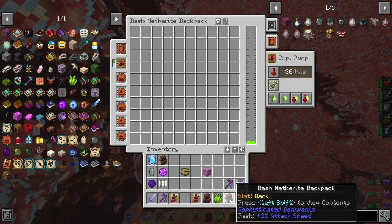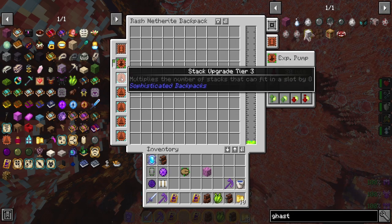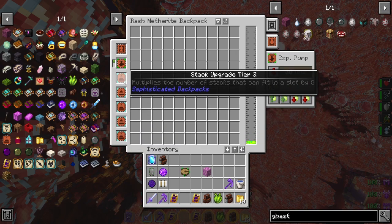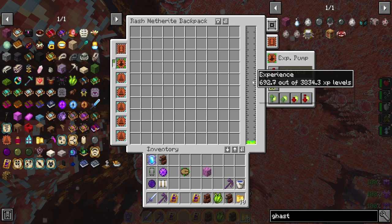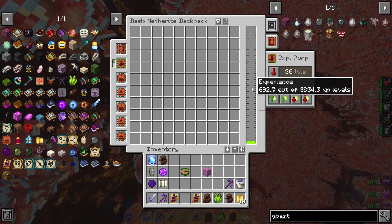One last thing I forgot to mention is that you should have an XP backpack. You just get a netherite backpack, or diamond if that's what you can afford. Put on a tank upgrade and an experience pump upgrade. Make sure you put on a bunch of stack upgrades — you can use diamond stack upgrades; the netherite ones are really expensive, so you can just settle for the diamond ones. You'll be able to store 3,800 levels, which is pretty good. Then just go ahead and use this to store your XP.